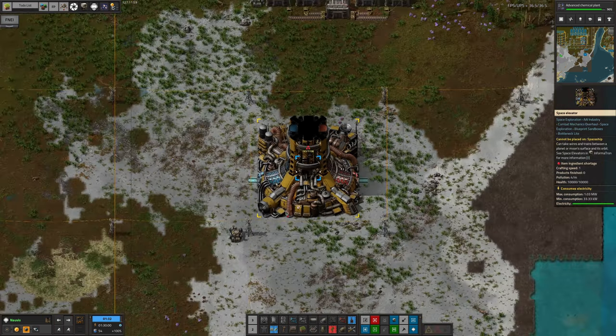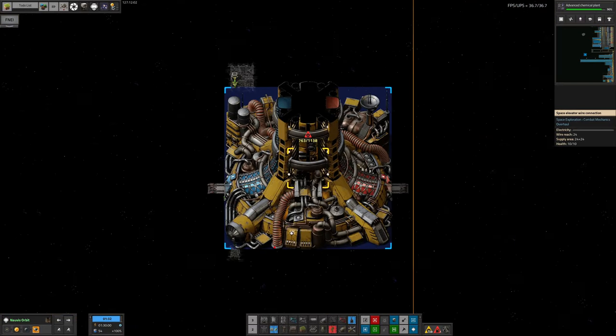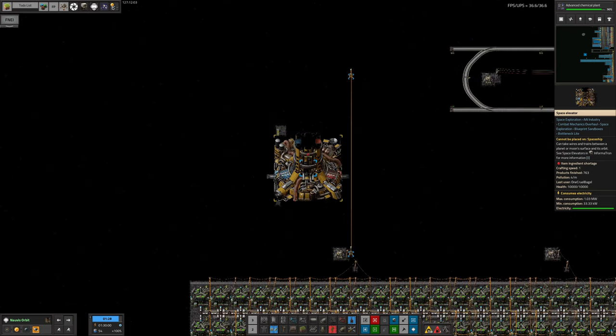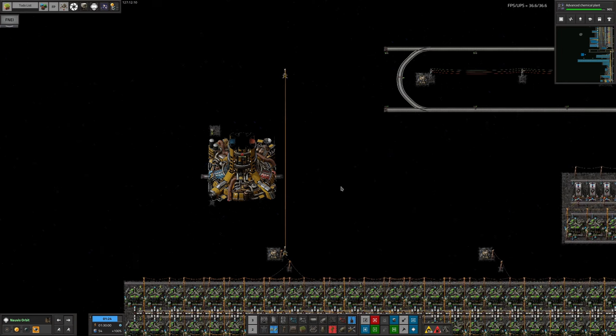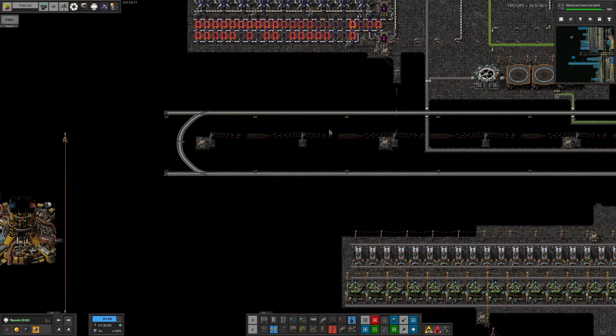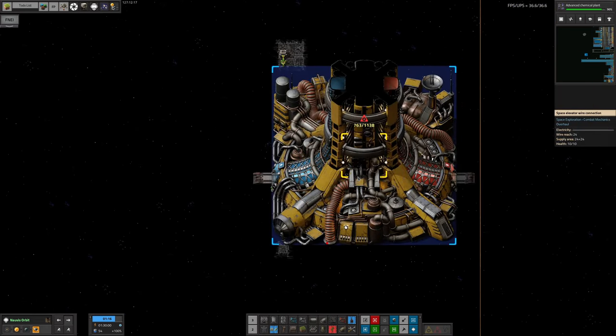This is going to be an amazing improvement for our factory. It's going to make it so much easier to bring stuff up and down from space, because instead of having to use delivery cannons or rockets, you can put all the stuff you want to transport into a train, send it up the elevator, it'll pop out at the other end, and you can drop it straight onto your railway system and head off to unload whatever you need to transport wherever you need it. The hope is this will make transporting stuff between Norvis and Norvis orbit much, much easier.